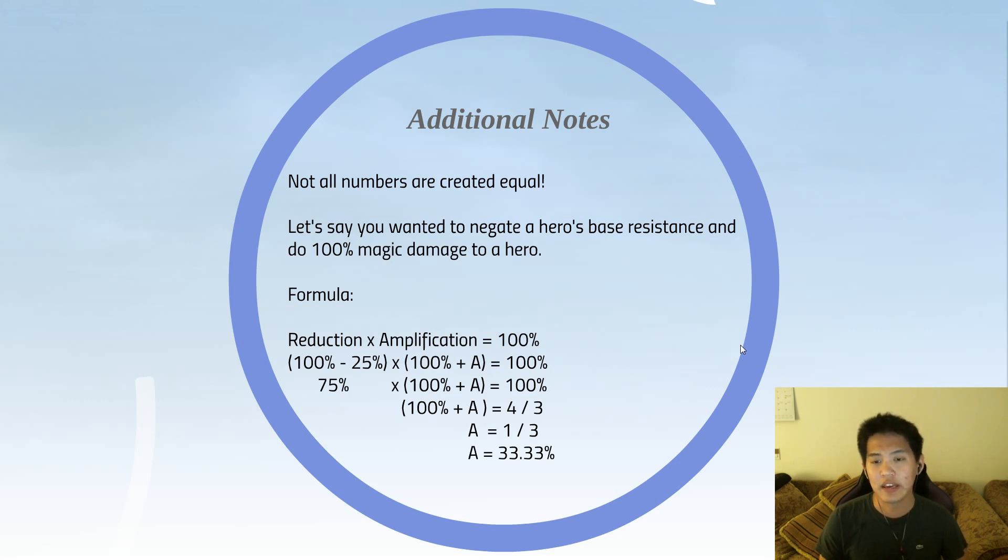Not all numbers are created equal. If you wanted to negate a hero's base resistance and do 100% of your tooltip damage — say you're Zeus wanting to do 350 damage to a normal hero — how much amplification would you need? Setting reduction × amplification = 100%, that's 75% × (1 + a) = 100%. Solving for a gives a = 1/3, so you need 33.33% magic amplification just to counter a hero's base 25% magic resistance. You need more amplification point-for-point to negate resistance.